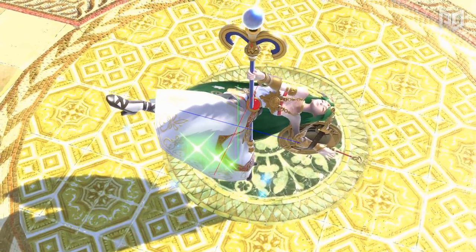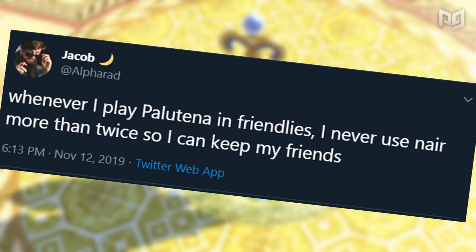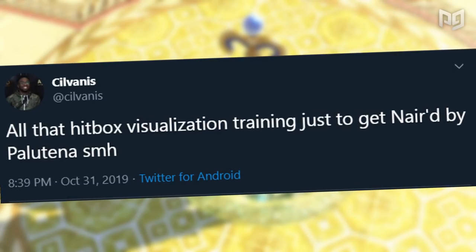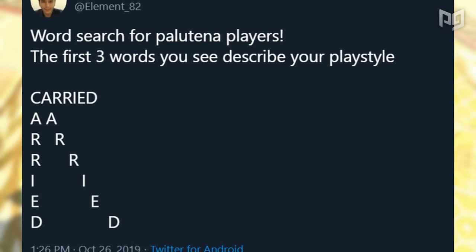It's no secret that Palutena is one of the most complained about characters in competitive Smash Ultimate. Search Palutena on any major social media platform and you're bound to find someone hating on her. But as a character that doesn't rely on many gimmicks or tricks, what is it about Palutena that makes Smashers so salty?